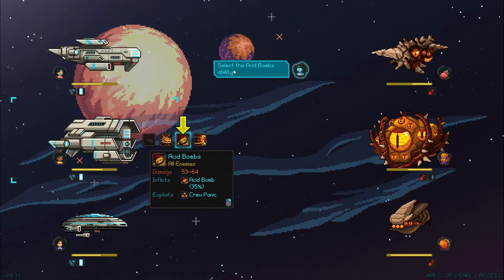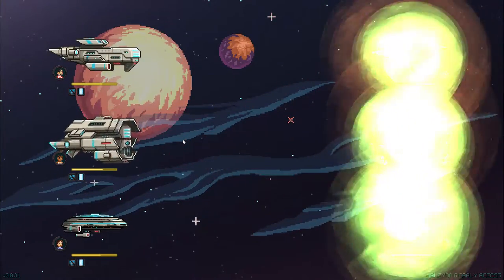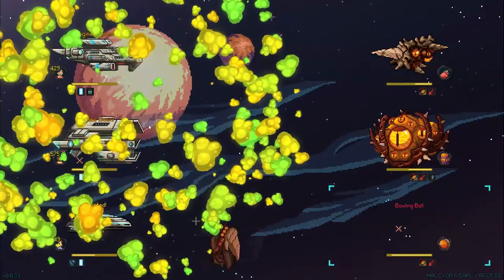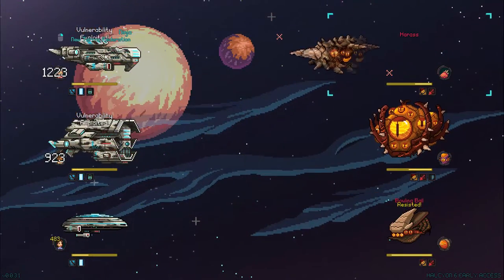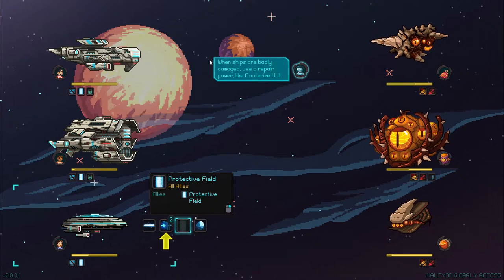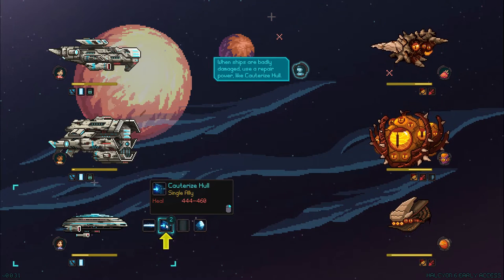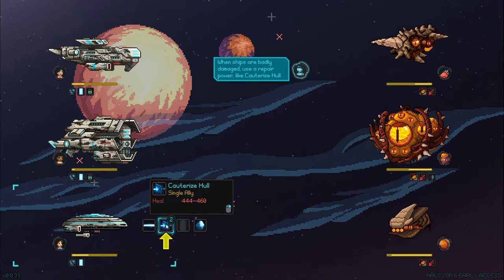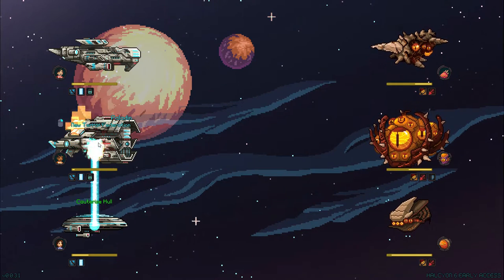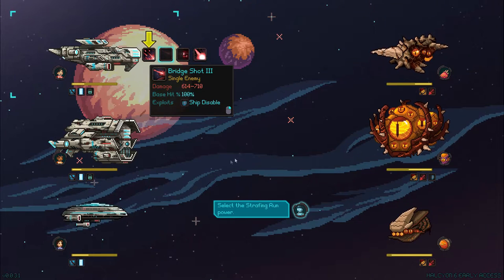Acid bombs incoming — how do you like those for breakfast? Engine's down. Vulnerability exploited — we're taking fire from all sides. When ships are badly damaged, use a repair power like cauterize hull. Cauterize hull — I guess we'll be healing this guy since he's the lowest. Go ahead and put that hull back together, Lieutenant Rogers, and be quick about it.